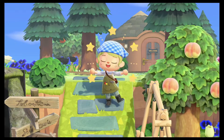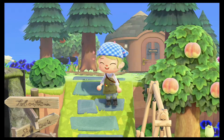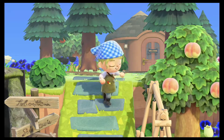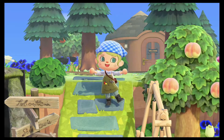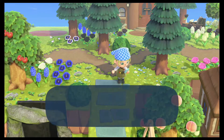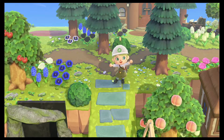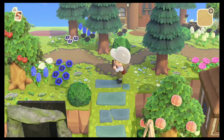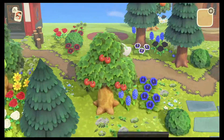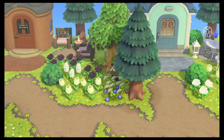Hello everyone, welcome back to Lantasia! We are continuing on with the design today. We are moving Weber's house, so let's jump straight into it. Weber's house is directly behind me, and basically what I want to do is make a lower level in this sort of area — I'll explain more as we go.